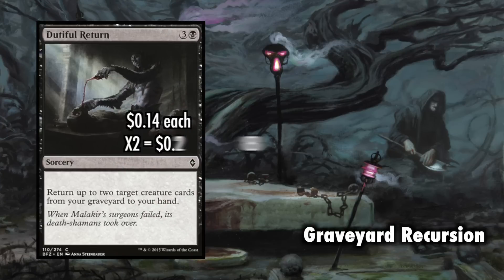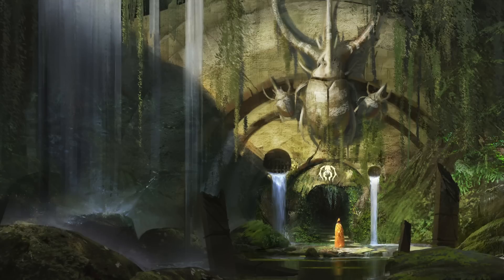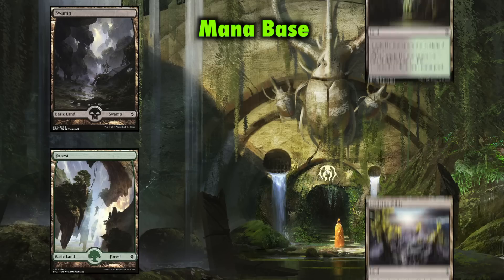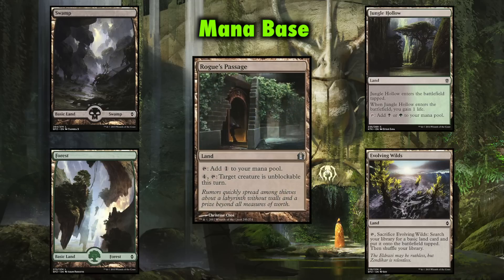Dutiful Return is very important in that we need both the option to bring some of these token generators back into play, but also if our Husk or Cutthroat get destroyed, we need the ability to bring them back as well. The mana base is very straightforward and very affordable. We're practically mono-black with just a hint of green splashed in, so we are running ten Swamps and four Forests, a playset of Evolving Wilds and Jungle Hollows for mana fixing, and of course Rogue's Passage so our Husk can gobble down token spawns and swing for lethal without being blocked.